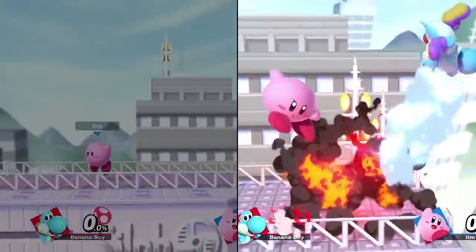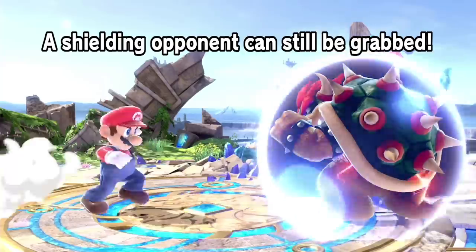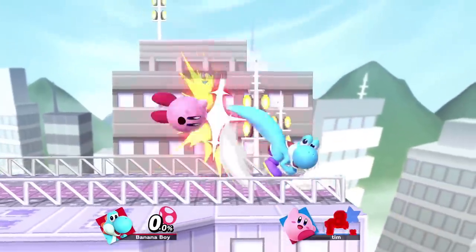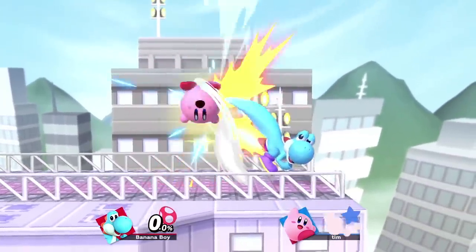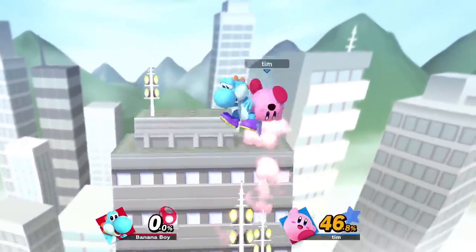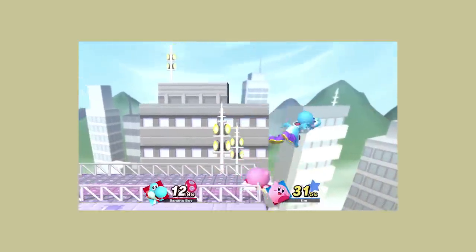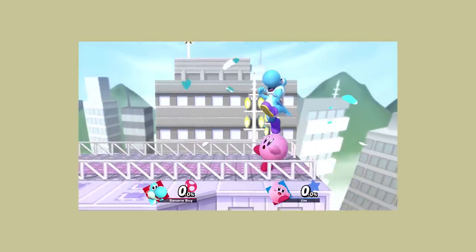This video will mainly be addressing the second type of player. Grab does beat shield, just like scissors beats rock. But what beginners don't tend to consider is the fact that I'm able to do something to avoid that grab, and I could very well be prepared to deal with that exact option. To avoid their obvious press of the Z button, I might short hop out of shield, since that's a pretty good option for Yoshi, as I can get a landing up air combo. So what should they do instead? The best thing is to try to punish what I'm going to do out of shield instead of what I'm already doing — i.e., the shield itself.